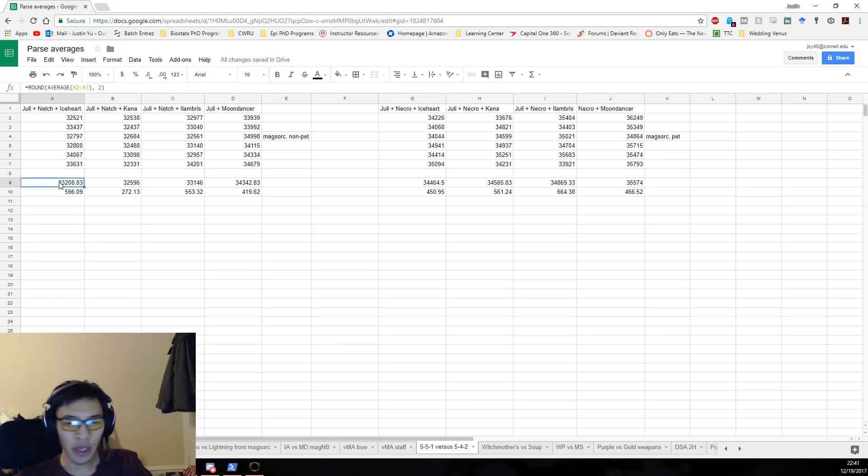That's about a 1.1k difference, or roughly 3% DPS. Looking at the pet build, the 5-4-2 setup pulled 35.6k on average. The highest 5-5-1 for pets was Lambrus — not surprisingly, because of the Max Magicka — pulling 34.9k. That's about a 600 DPS difference, working out to roughly 2% DPS. So 5-4-2 still pulls ahead of 5-5-1, but 5-5-1 doesn't fall that far behind — it's a 3% difference for non-pets and 2% for pets.